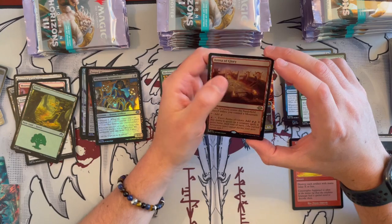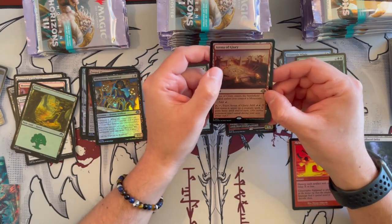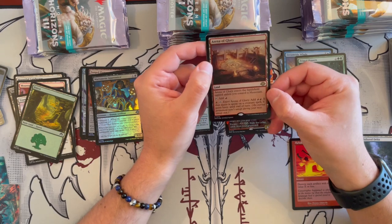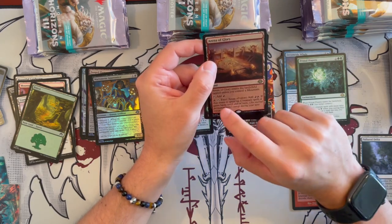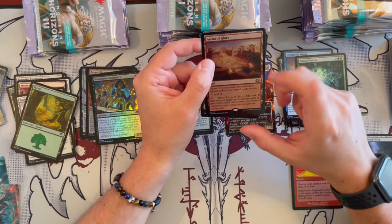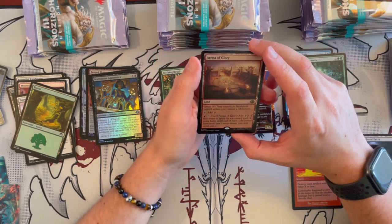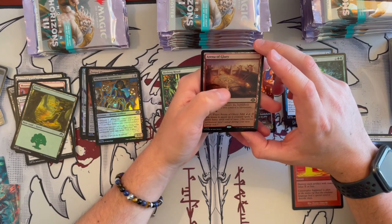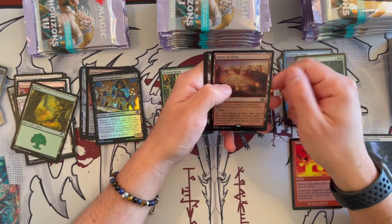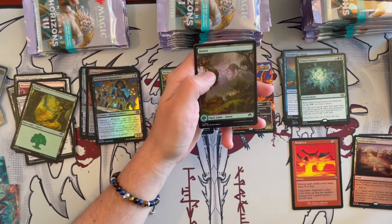And then we have Arena of Glory foil! When it enters the battlefield, it enters tapped unless you control a Mountain. It taps for 1 red. Then tap, Exert — once you exert it, you can't exert it again unless it's untapped. Then add 2 red. If that mana is spent on a creature spell, it gains Haste until end of turn. That's really, really good.